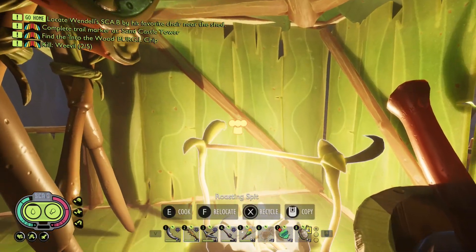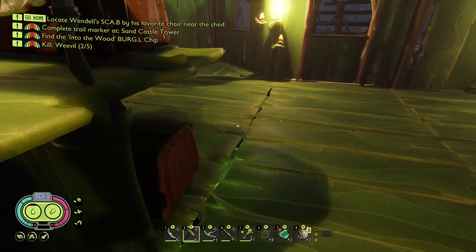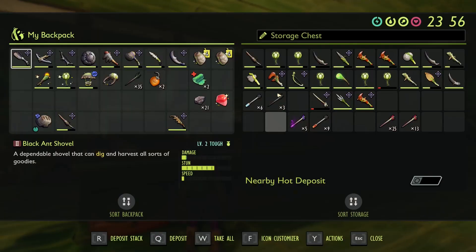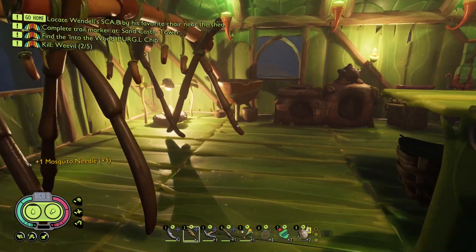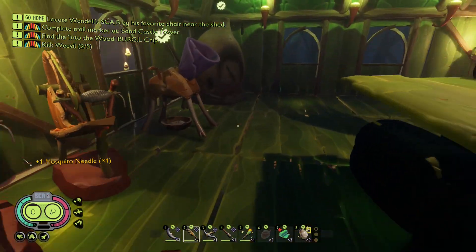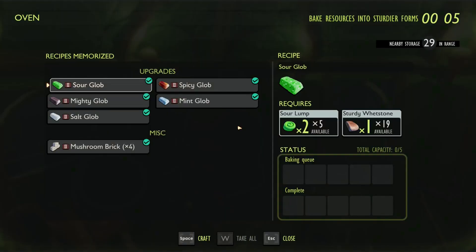I'm gonna cook up this weevil here. I might grab out the old sword - he's dying to repair anyway. But yeah, we might make that a cold one. I'll grab all this stuff. So we need to make some of these now - we'll make five of those.